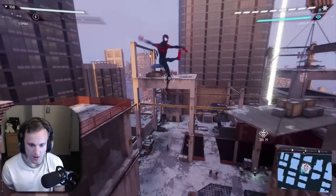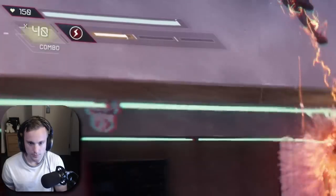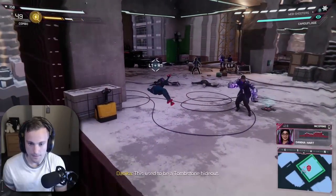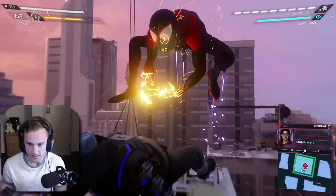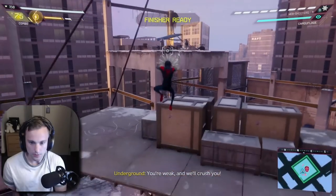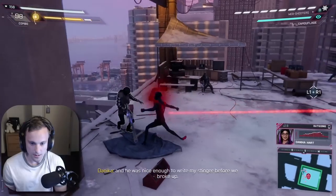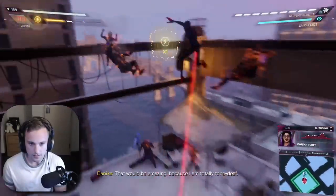All right, I'm going to try to go for a 100-hit combo here. A hundred hit combo begins now. Nice. Oh, please don't get hit. I'm at 47. 60. We got to take out these guys for sure. 78 combo. Come on. 91 combo. 97. It's a hundred combo, baby! Yeah! Let's go!